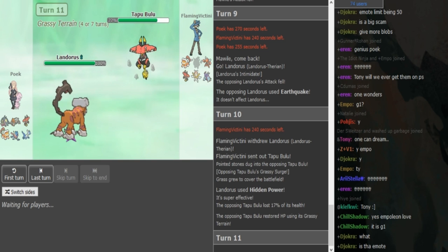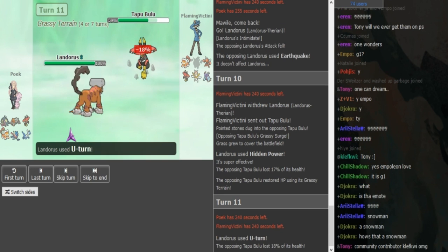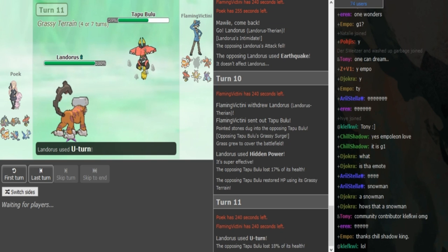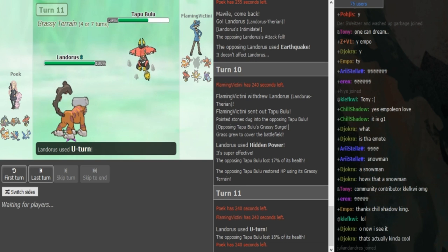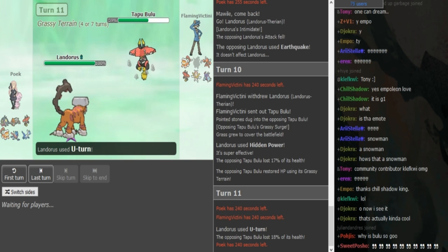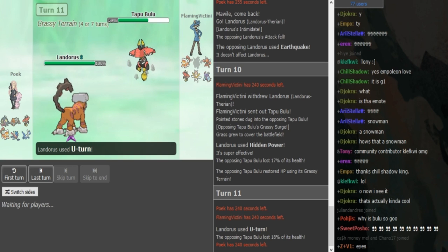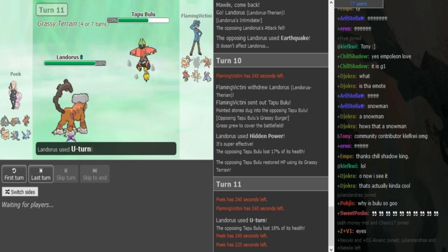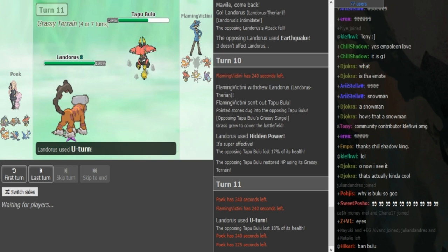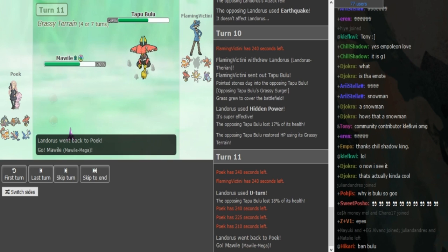He just used HP Ice — I think that's confirmed AV damage. That does nothing. Now Poik can U-turn out into either his Mawile or Heatran. I think Flamvictini should go for Nature's Madness here — he could also go for Wood Hammer. But I assume Poik is gonna go to Mawile; it can eat up pretty much anything from the Bulu, it even eats up Superpower. It lost Intimidate but gained some extra bulk after Mega Evolving. So Mawile should come out and probably go for Play Rough.